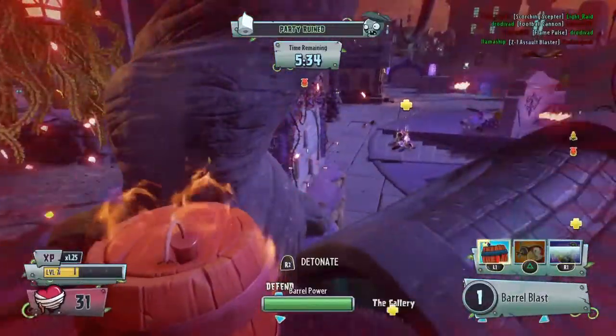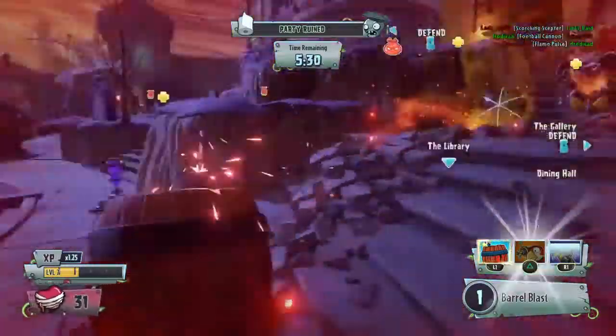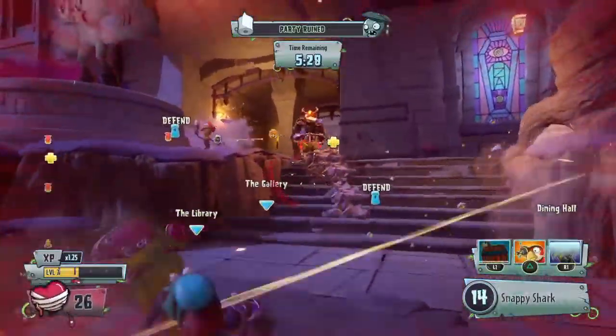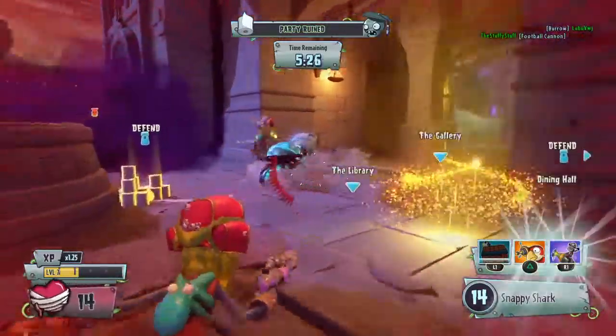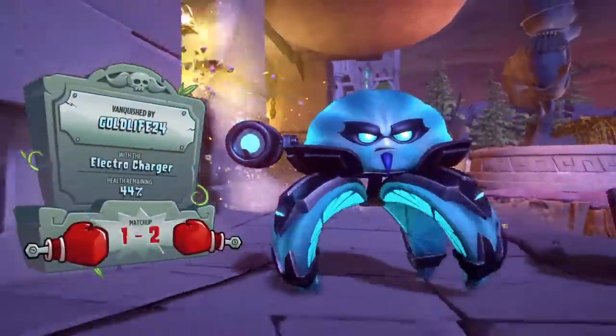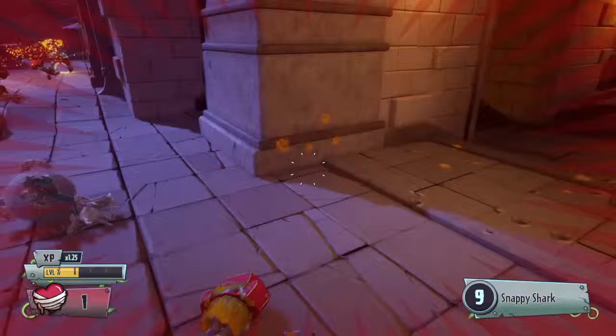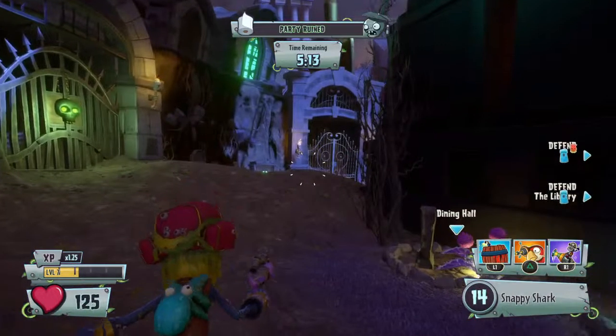Turn into a barrel and wait. If I die, then — explode! I'm dead. That's a cool electro charger. Is that a plasma citron or an electric citron? Pretty similar though. Party Ruin — what is this? I think this is the new final objective.